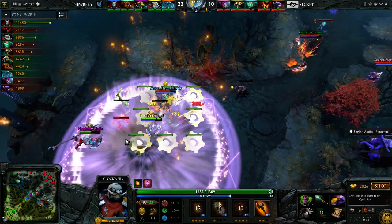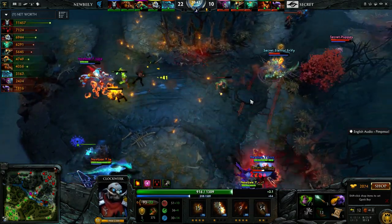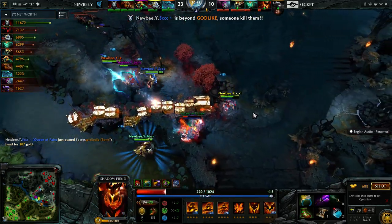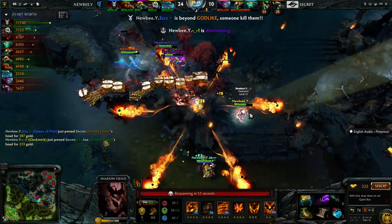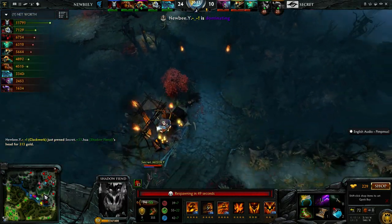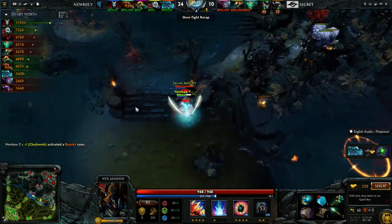Clockwork with an Invis rune sets up on Jackie — 18 seconds until he's got his reincarnation up. Hoppy can find that time. But they go further towards the Bane. Hookshot down, the stun's on Weeha — Newby Y they're going to go for more. This is now the sixth death of Weeha as well. Two heroes down for Secret, no buyback for the SF. They may lose more.